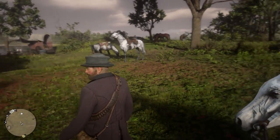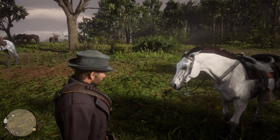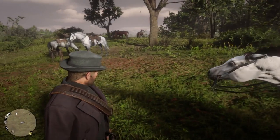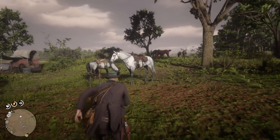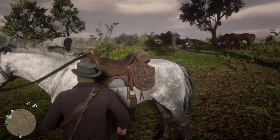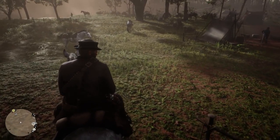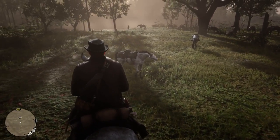Another thing you're going to want to do is bring a different horse. This is why it's good to have quite a few different horses. We've got Arclight here, but we're not going to use Arclight. We stole a horse the other day and haven't really used it. We're just going to need to switch saddles real quick, and then we're going to go ahead and take that train to Riggs Station.